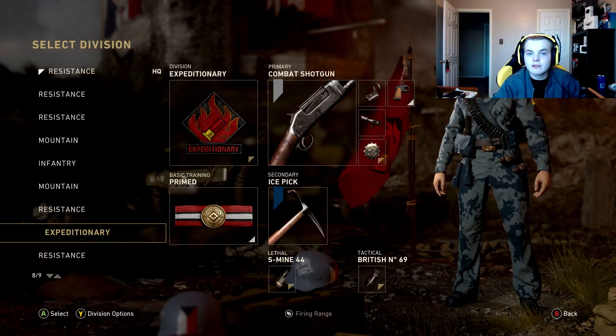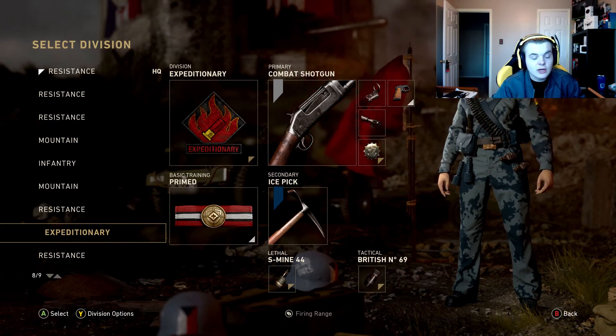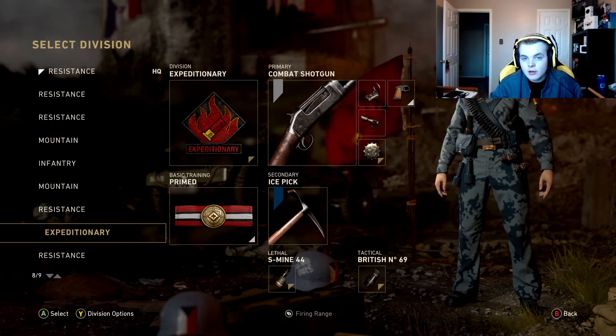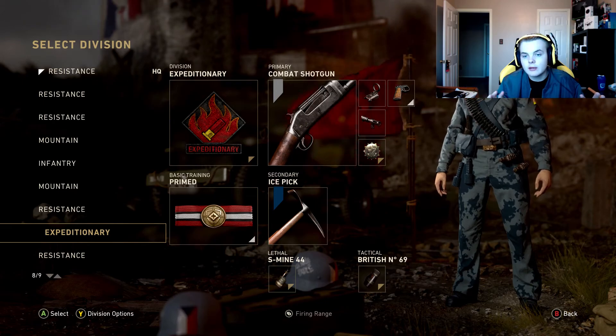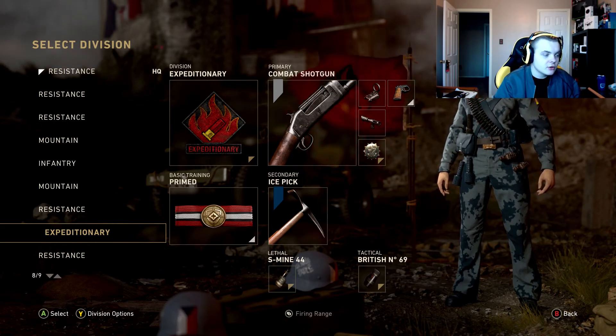What's going on guys, it's me Nova Hornet. Today I'm gonna show you how to get ruby camo. As you can see from the title of this video, it's called ruby camo — it's basically diamond camo but it's all red. The diamonds that would be white are all red. I'm gonna show you how to get this today.